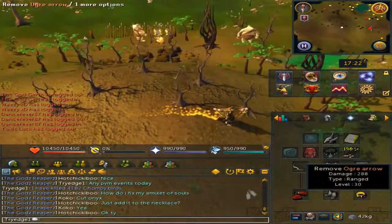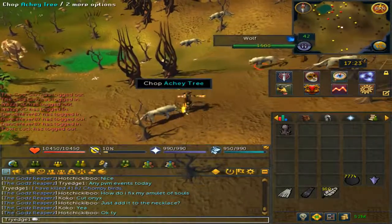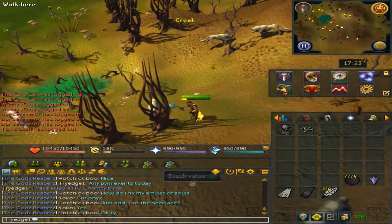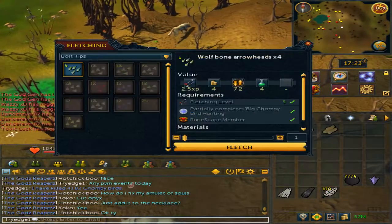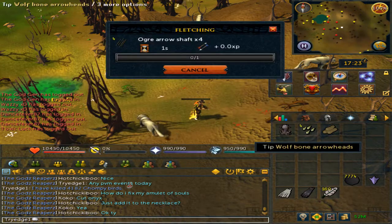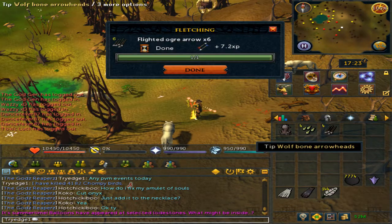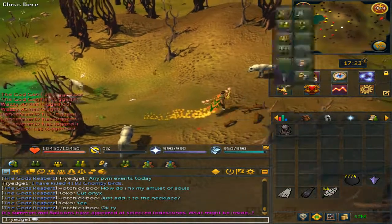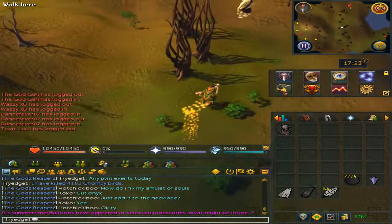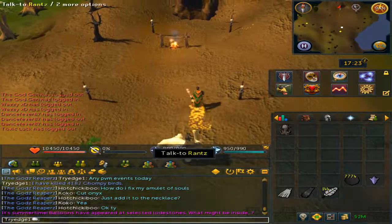If you are an Ironman, to make the Ogre arrows you will need to bring your own feathers. While running east, kill a wolf, pick up its bones, and chop an Achey Tree nearby. Right-click the bones to craft bolts, click the logs to fletch them into shafts, use the shafts on the feathers, and then tip the bone bolts. If you do not have an Ogre bow, speak to Rantz and he will sell you one for 500 coins.